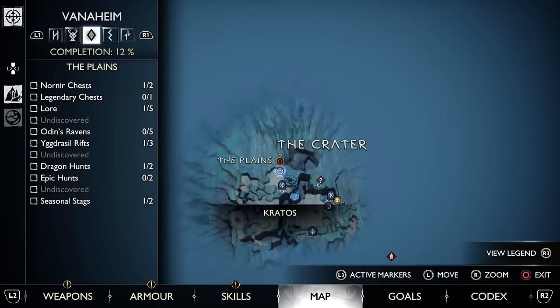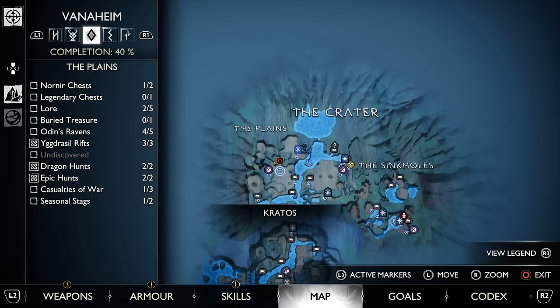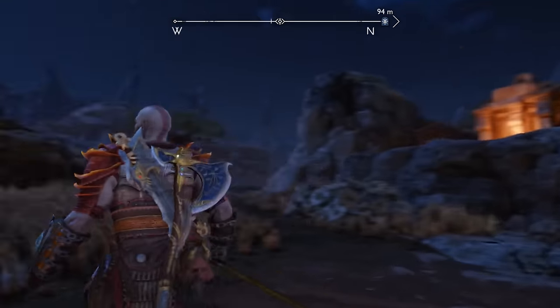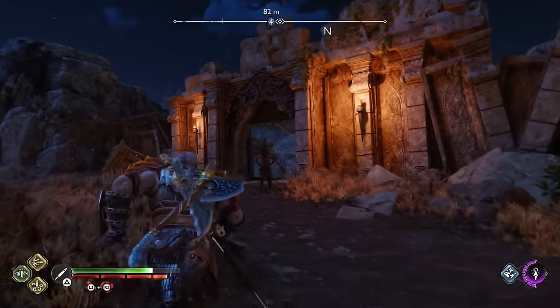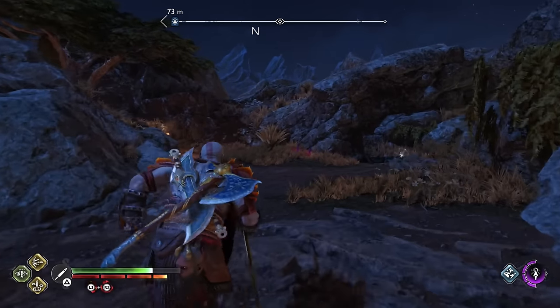Our final two Lindworms are in Vanaheim. As covered earlier in the video, once you get to the plains, pretty much immediately to your right from where we're starting will be a closed door you can open, and following this path will lead you to a dragon. After defeating the dragon, just head over to the far corner and grab our fifth Lindworm from the rift.